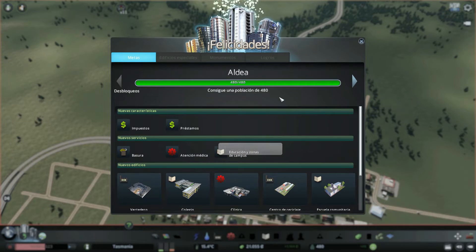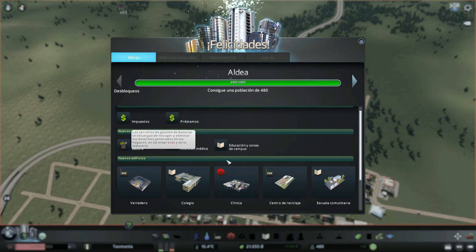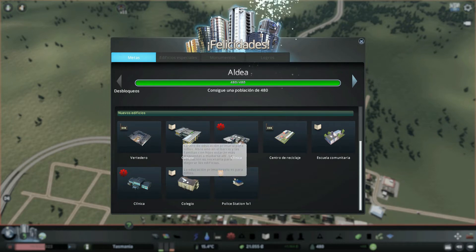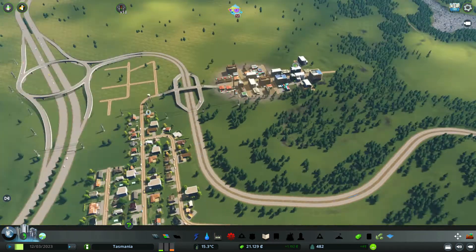Hemos llegado a 480 de población. Ya podemos tocar los impuestos, los préstamos. Basura, atención médica y educación nos lo van a pedir ya. Y unos cuantos edificios. Sobre todo que nos dan pues mira, 20.000 euros más o menos nos han dado por haber llegado a este nuevo hito.